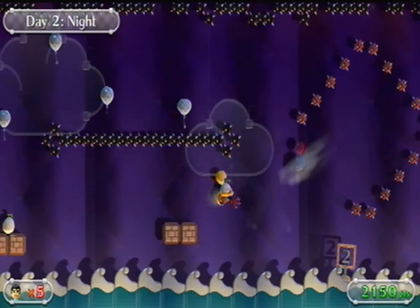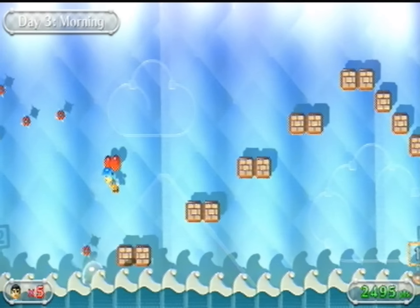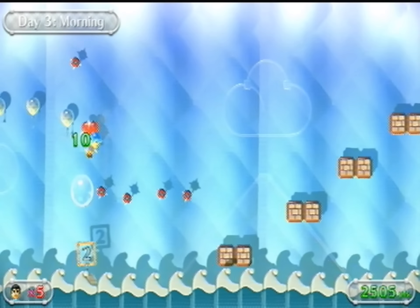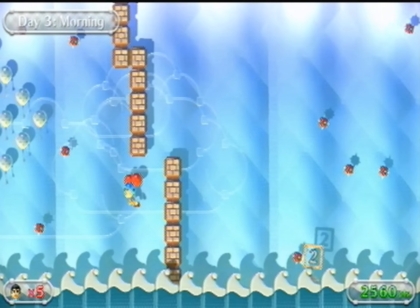Pretty sure there's an egg right there — yep. Another one right here — yep. And one right there — yep, get out of here. You can imagine if all five eggs had hatched at once — very, very annoying to deal with. You gotta tap the screen to break those blocks by the way, and use the time-slow thing on your gamepad to give yourself more time to break those. Yeah, it's still pretty simple.